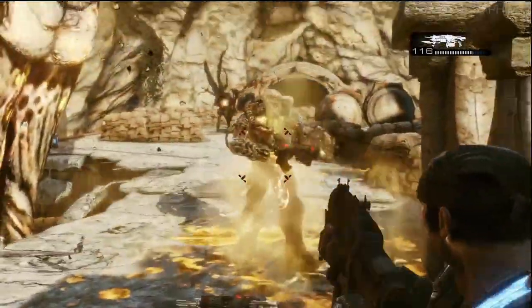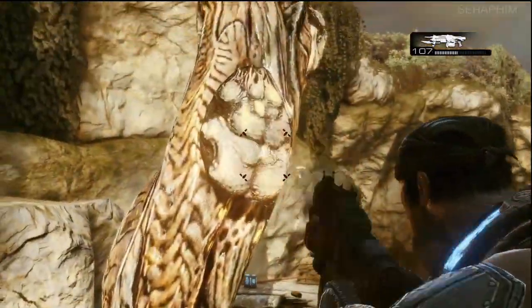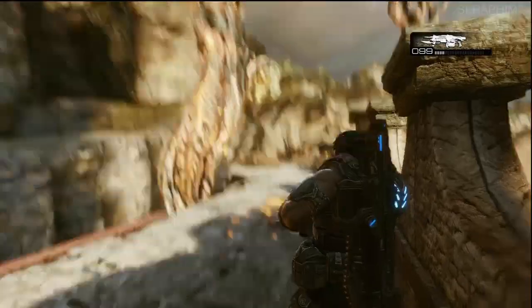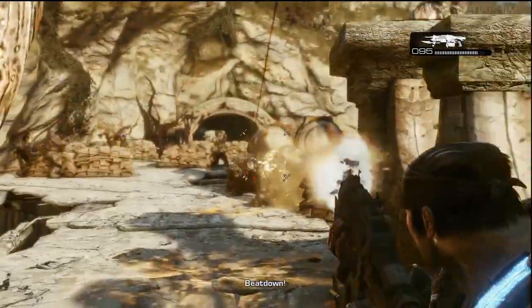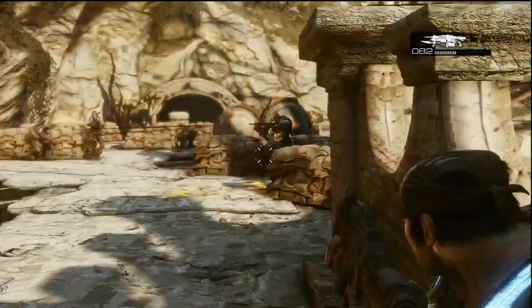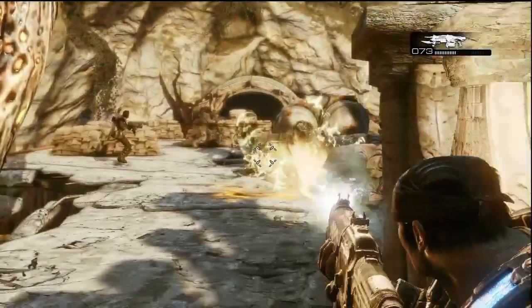The next guy that spawns — I try and kill the pod. I'm up against cover, I shoot him, he dies, and now I'm focusing on the pod. That pod's down, I slam a fresh clip in, I see the other pod, he spawns another lambent — I clean him up too, there's two of them. This is the best spot.